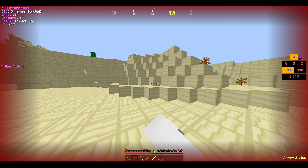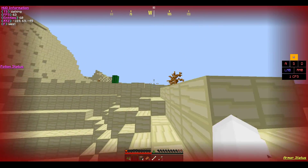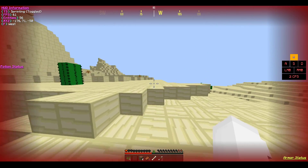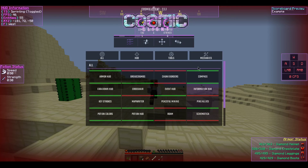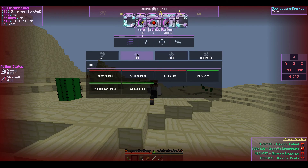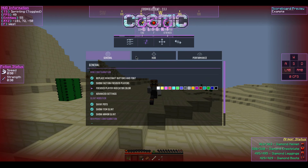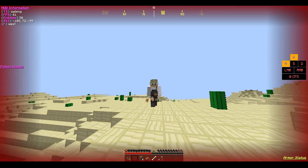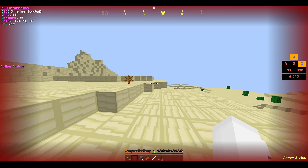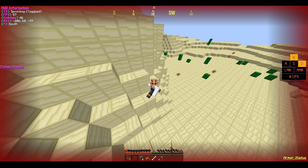If you guys want my client that I'm using right now, it's Cosmic Client. You can't use the Better FPS mod with that, but this client is pretty cool. You can change all the mechanics — there's a bunch of mods — and you can boost your FPS a lot. I just use it because I play Cosmic Prisons.